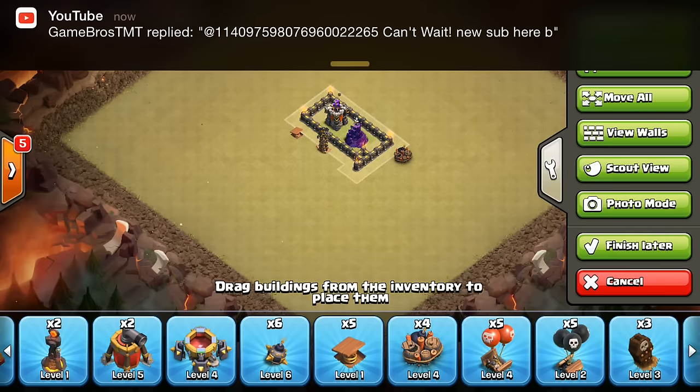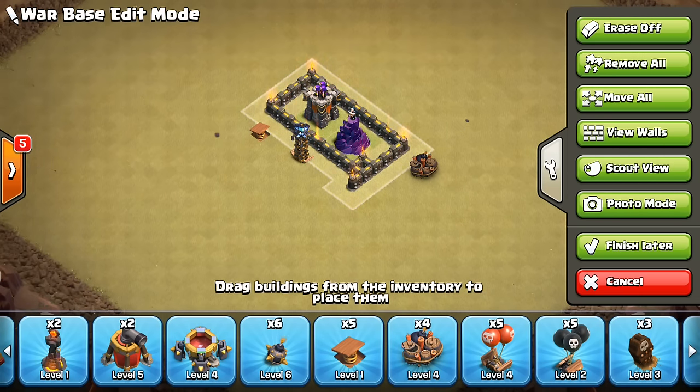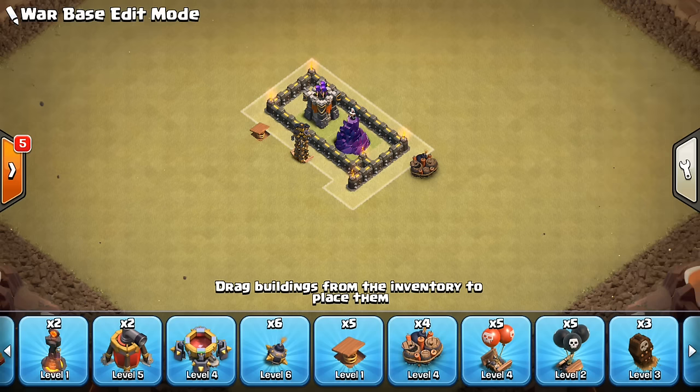That way you don't have to try to zoom all the way out and try to fit everything in. Just another feature that makes base building a little easier — it makes the process easier than the finish later and the cancel. Very cool stuff, really happy this was added. It wasn't advertised that much, but it's something that's definitely going to be noticed by me and other people as they build their bases and tweak them. Tomorrow I'll probably have a more comprehensive update overview once I get some attacks to put in the background, and then I'll probably have an announcement with a few channel updates.